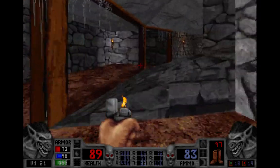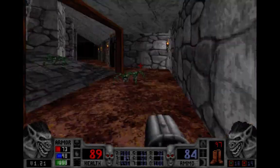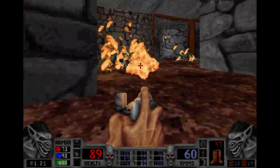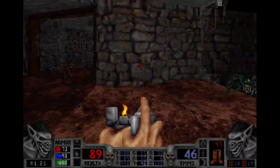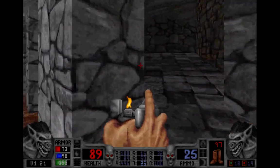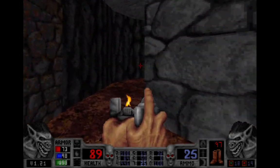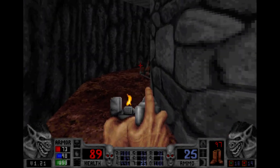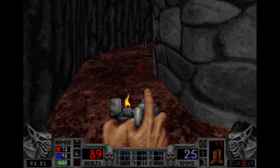All right, let's see how much dynamite do I have? Plenty. Around that corner is the boss, it's the giant spider queen, or whatever. You can see her legs right there.